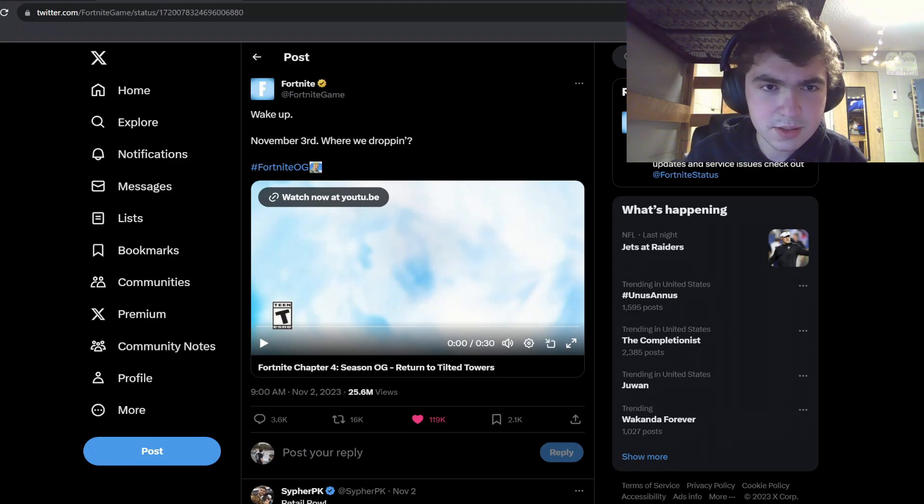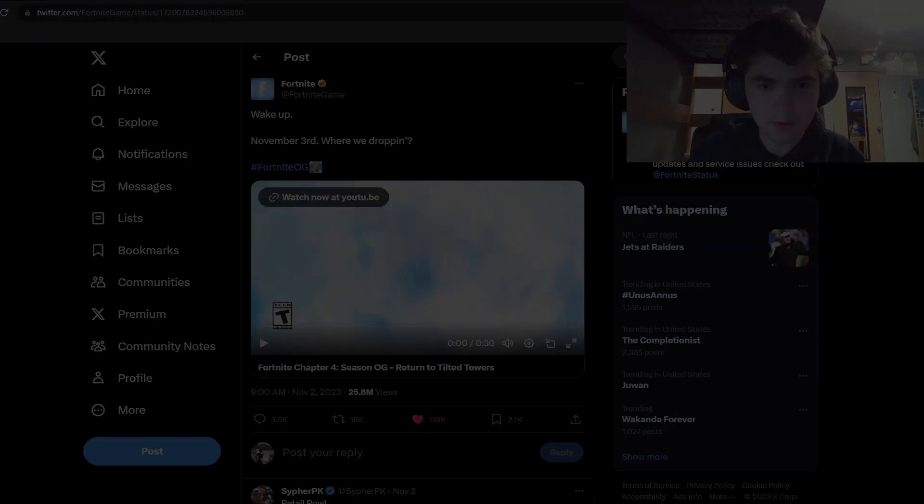Oh my gosh. Wake up. November 3rd. Were we dropping? Fortnite Chapter 4 Season OG — Return to Tilted Towers. Tilted Towers?